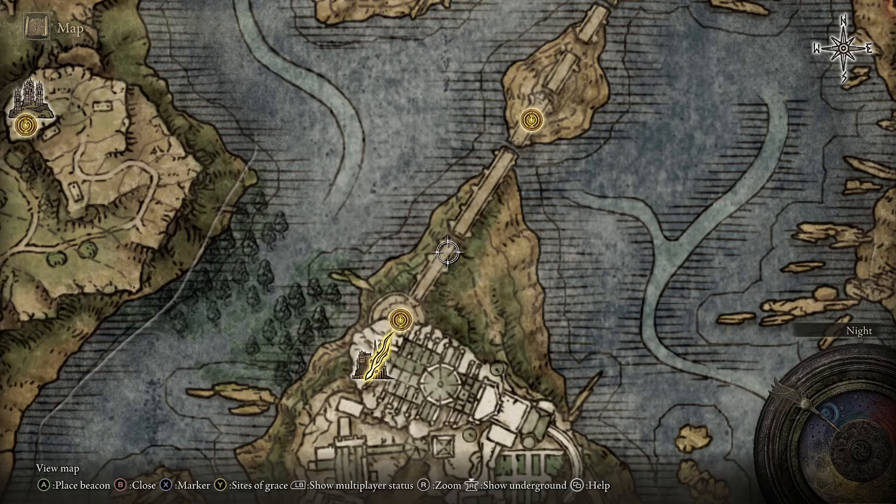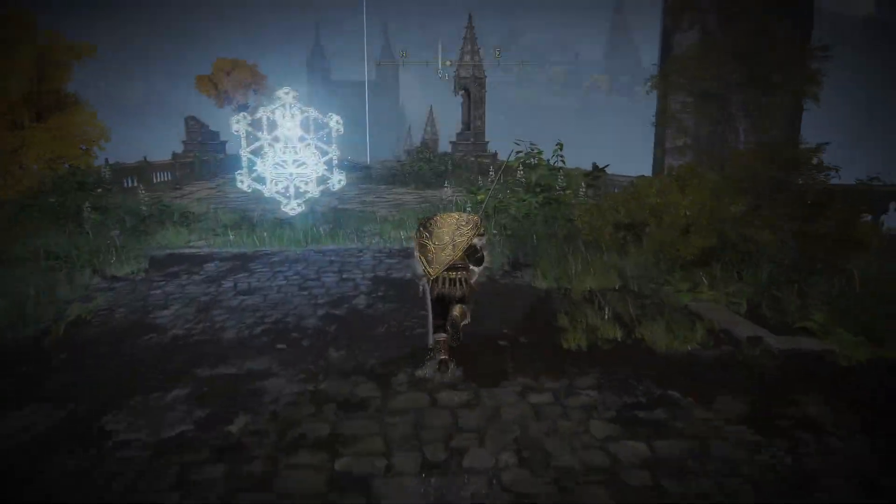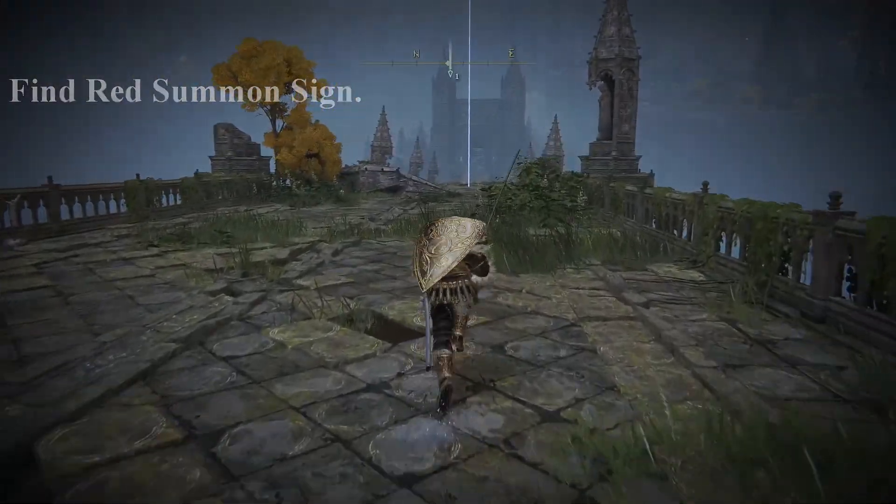So I have to get the Glintstone Key from the dragon. Point to this map on the bridge — go to this grace where my arrow is. This is Rhea Lucuria. You need to go past the magic seal where we are going to find a red summon sign.